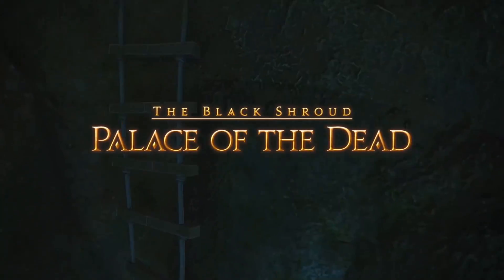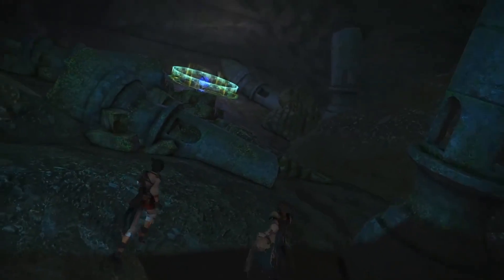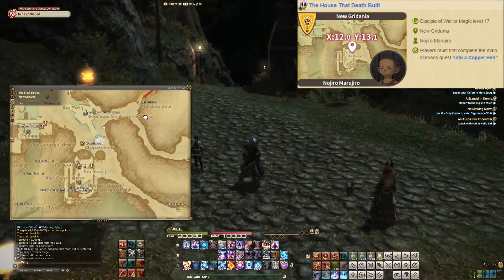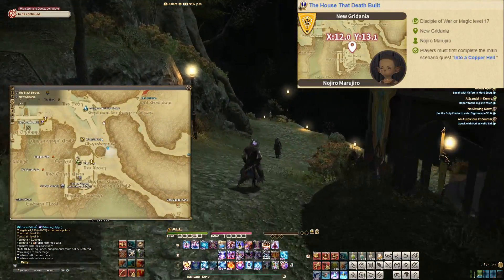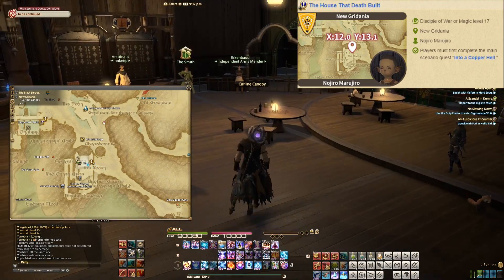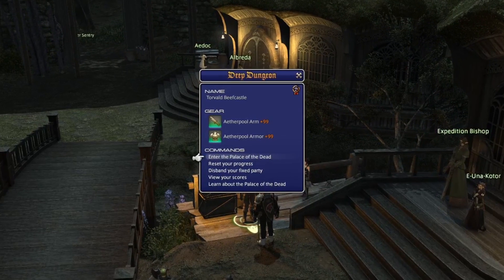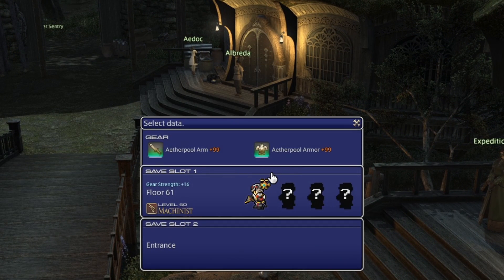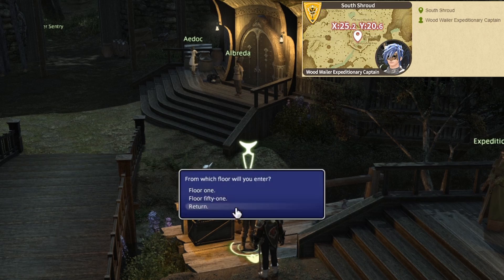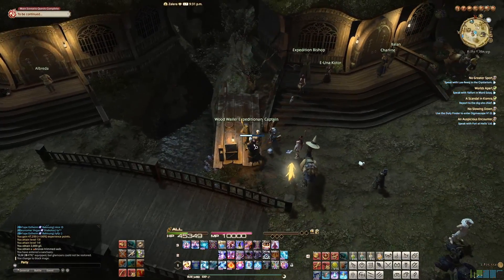Palace of the Dead can be used to level your jobs from 1 all the way up to 61 if you're so inclined. To unlock access you'll need to complete The House That Death Built quest from Nojiro Marujiro in New Gridania. If you don't see it, keep in mind you must have first completed up to Into a Copper Hell in the main scenario questline for this quest to appear. Enter Palace of the Dead by queuing up at the Wood Wailer Expeditionary Captain in Quarry Mill, South Shroud. Select Enter the Palace of the Dead and make a save file.